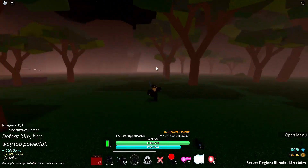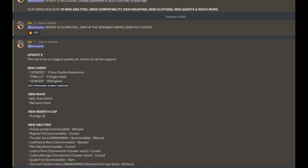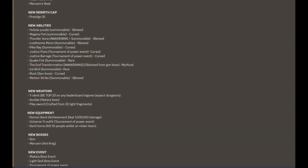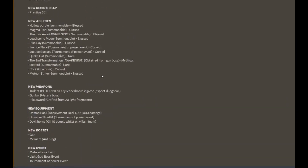That's about it for the map stuff they added. But we are going to go spin for some new abilities. First let's check the update log — they said this is their biggest update yet. Here are the codes: Update 5 and Finally in Hunter. New maps include the Hunter x Hunter area with Meruem's Vest. New rebirth cap is Prestige 35. New abilities: Hollow Purple, Magma Fist, Thunder Aura, Lovesome Moon, Pico Ray, Justice Barrage, Quick Fist, The End Transformation, Icebird, Rock, and Meteor Strike. Three new weapons: Trident Gun, Pico Sword. New equipment: Demon Back, Universe 11 Outfit, Devil Horns. Two new bosses including Meruem, three new events including Madara Boss, Light God Boss, and Tournament of Power Event, plus three new quests.